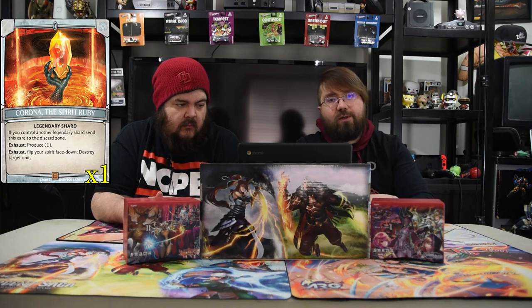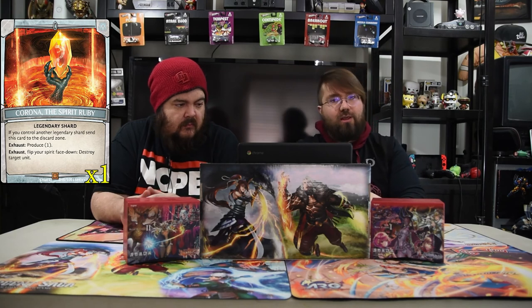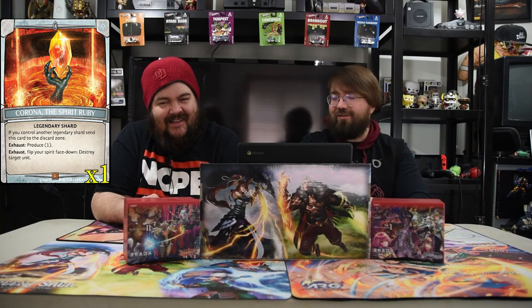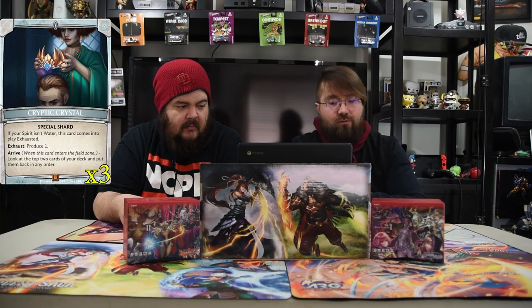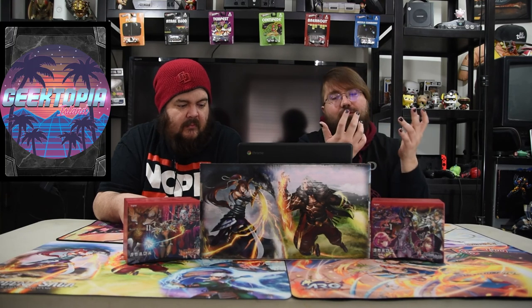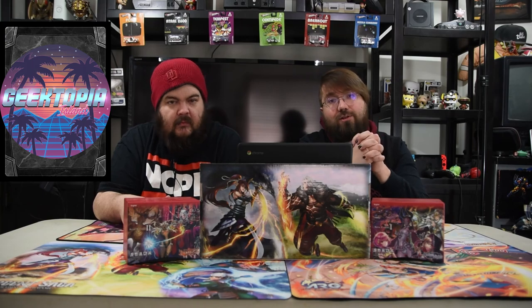That is the deck. For the shards: you have the Spirit Ruby as always — tap, spare face down, destroy target unit. We have the Cryptic Crystal, the blue special one — it comes into play and you look at the top two cards and rearrange them in any order, which is pretty nice. And of course the normal argent shards. The deck list will be down below.